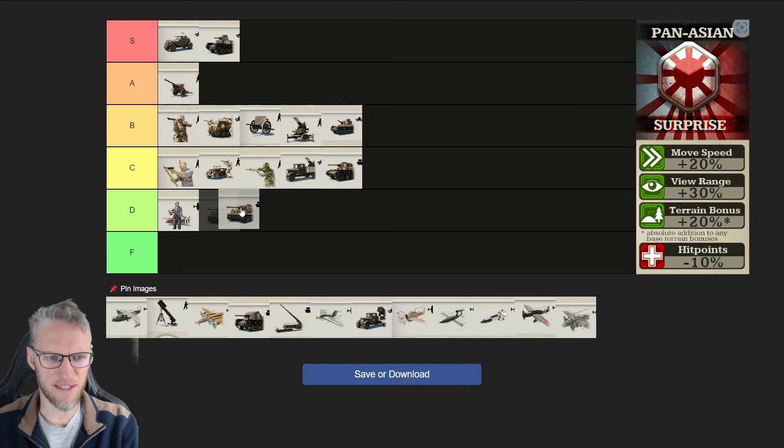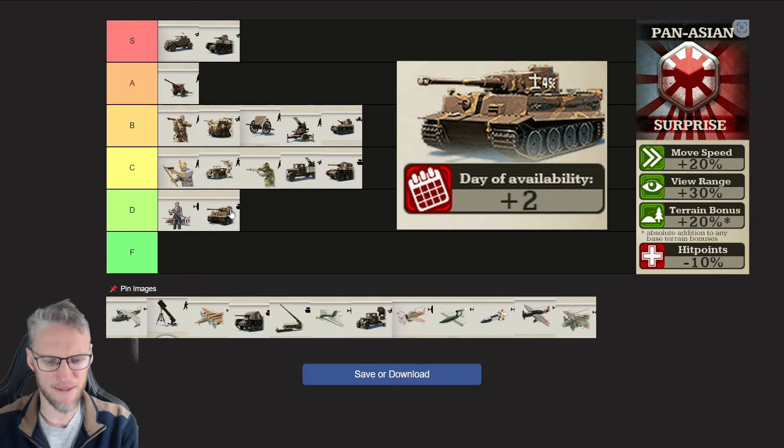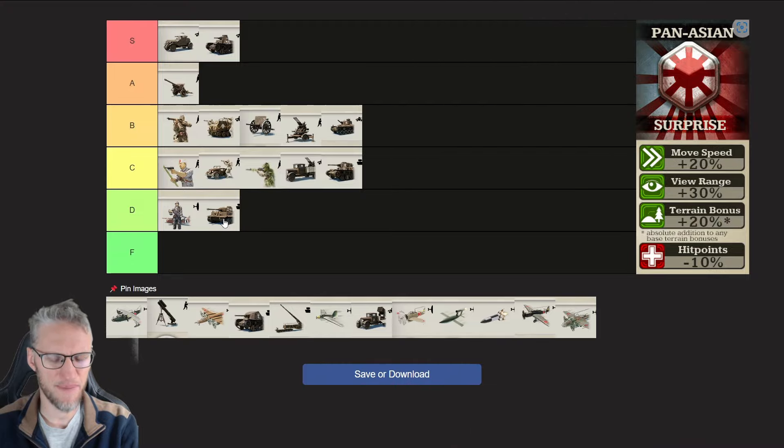The Heavy Tank for Pan-Asian gets its upgrades 2 days later, and the biggest problem with heavy tanks is their speed, of course. But as Pan-Asian is 20% faster, I should actually put Heavy Tanks on a C rating — can be a solid choice but has downsides. The research might be later available, but with their sheer speed, I would be very aware of a Pan-Asian player who goes heavy tanks.